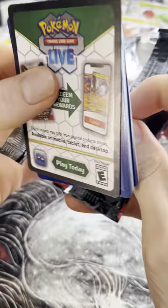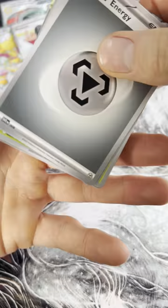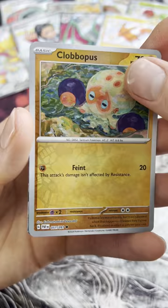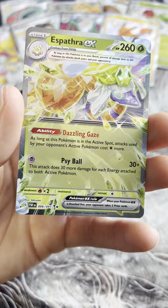Alright, in the back — we got a Metal Energy. The video started off slow but it really picked up! Chari-cadet, Scrafty reverse, Nemona's Backpack, Clobbopus, Artisan — Espathra EX! I got an EX card, something to talk about!